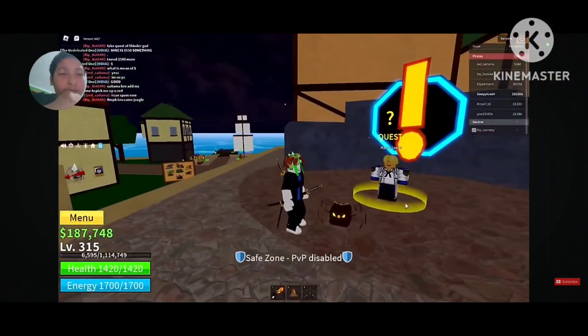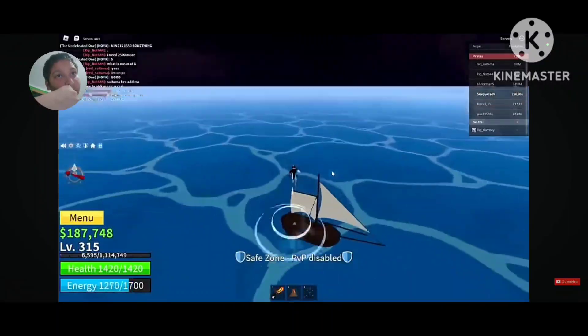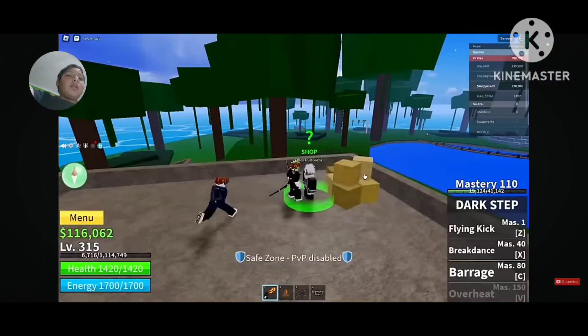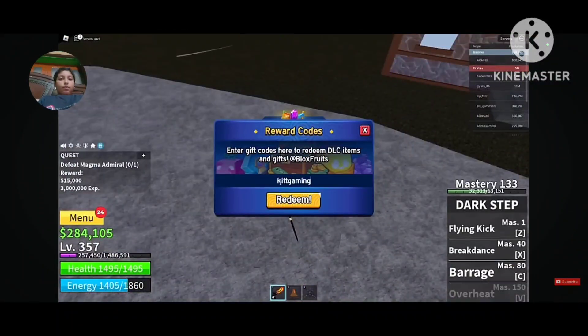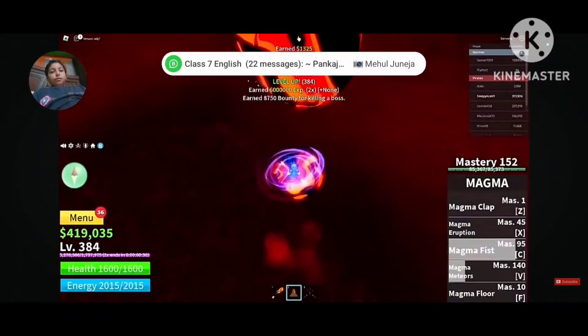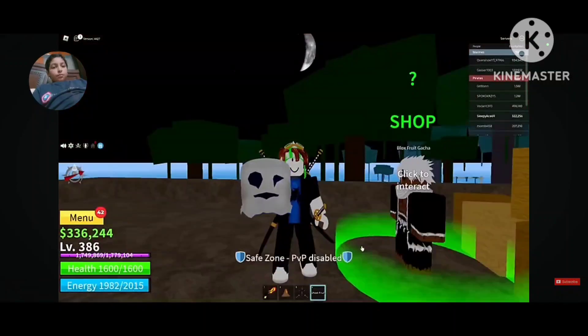He already had one, so he gave it to a noob — especially to the marine starter, because they're good players. Pirates are good too. He used another free XP code and server hopped the Magma Admiral, using the remaining minutes on him and quickly reaching level 386.